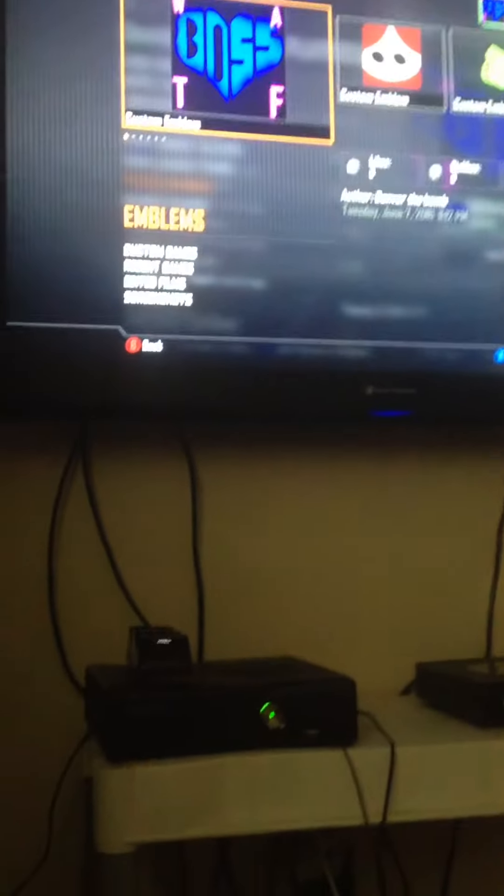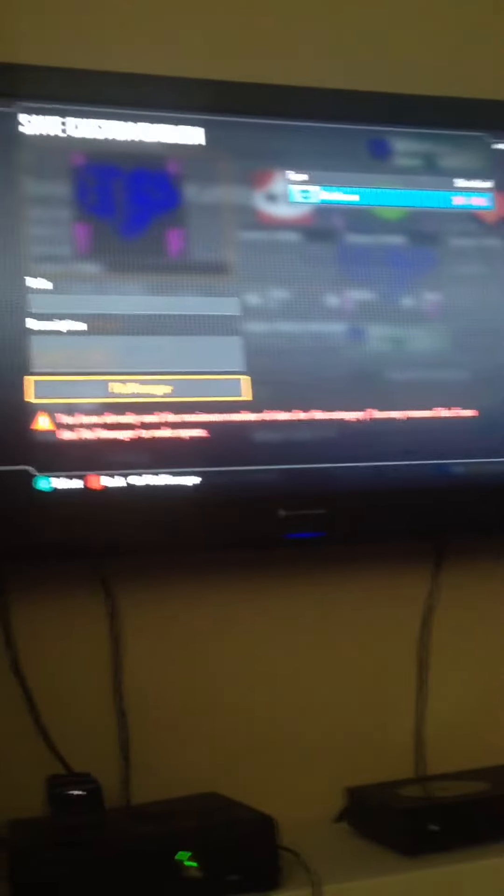You want to go to emblems and choose which one you want — I'm gonna want this one right here. So hold on for a second, I have to steal it. What you do is press X, then you go up X two times, down X. It should say 'save custom emblem,' then you press save. The save was good, then you back out.